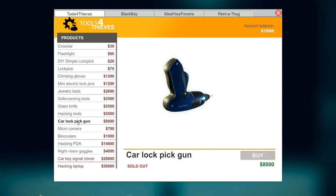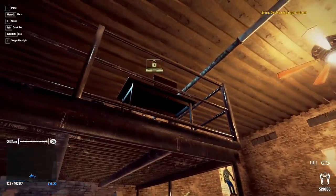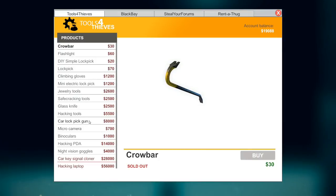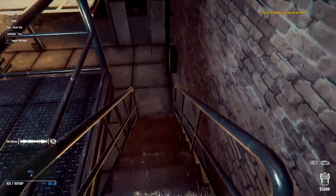Computer and tools for thieves — hacking PDA, is this the one I'm supposed to use? Night vision goggles — no. Micro camera — no. Car lock pick gun — we've already got that. Hacking tools — sold out. So I've already got hacking tools. Car signal cloner — no. I've got a feeling I might need to buy the hacking PDA, so I will buy it and see if it helps me.